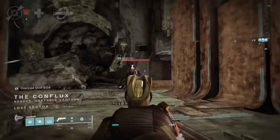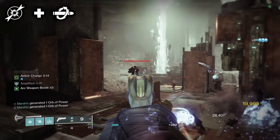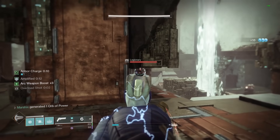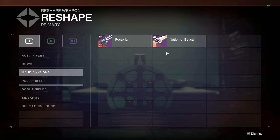You could also go with Dragonfly and Kill Clip to be able to get a kill, reload to get more damage, and then have an easier time killing things. But whatever you decide to go with, this thing is amazing. This hand cannon is from the Last Wish raid, and just like Posterity, it can be crafted, and you can farm for these using a trick I'll show at the end of the video.